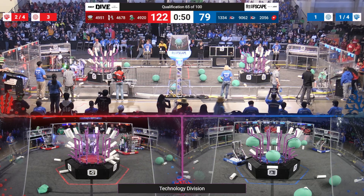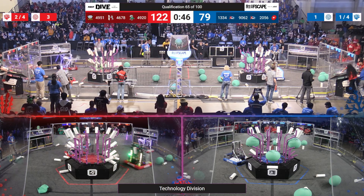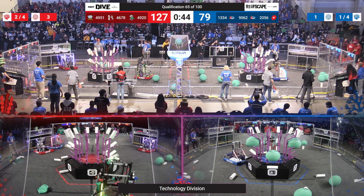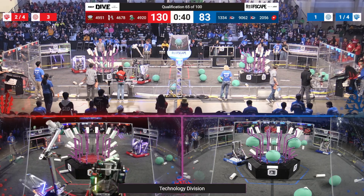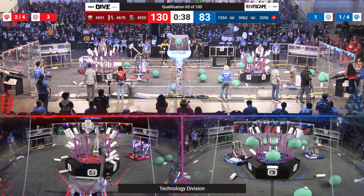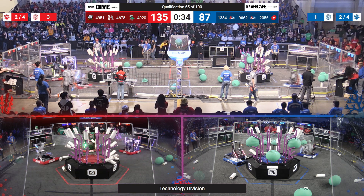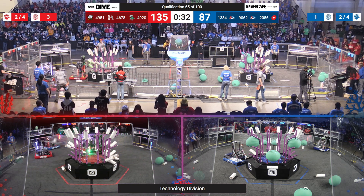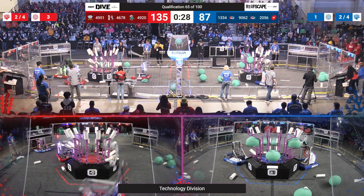On the Blue side of the field, they're trying to make up the points but they're just not moving fast enough so far. 20-56 stalled on the field again, giving their opponents on the other side of the field a chance to get ahead. Looks like we've got a popped algae and 46-78 just maneuvers over it. The algae on the Red side of the field seems to have some evil plots this time — they're trying to work with the Blue Alliance to throw them down, but it's simply not working.